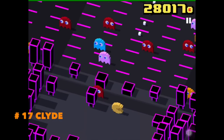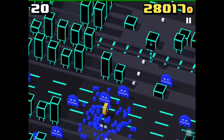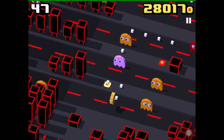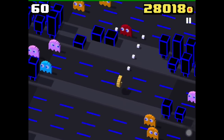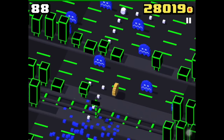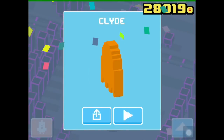To unlock Clyde, you have to play as Pac-Man in the new Pac-Man mode of Crossy Road. You get points for collecting Pac-Dots. Get the Power Palette and eat seven ghosts with one Power Palette possession — you have to be very fast. Seven ghosts was enough, so now let's die and wait. We will unlock Clyde — here he is!